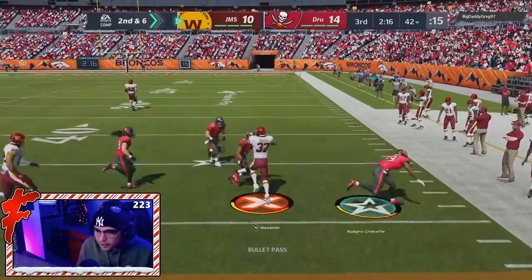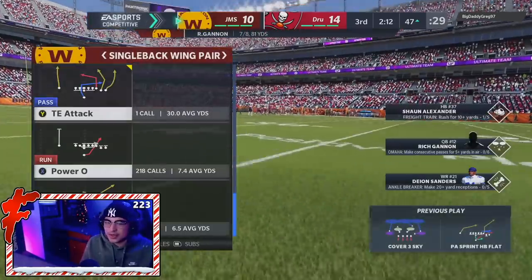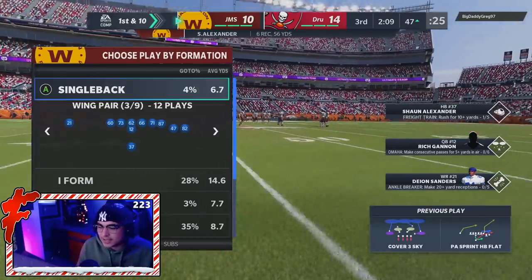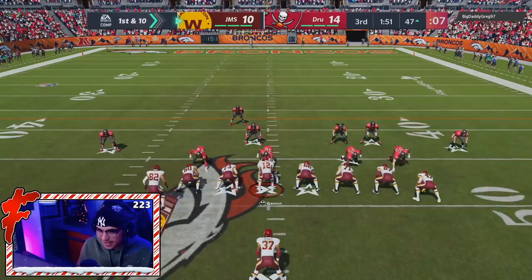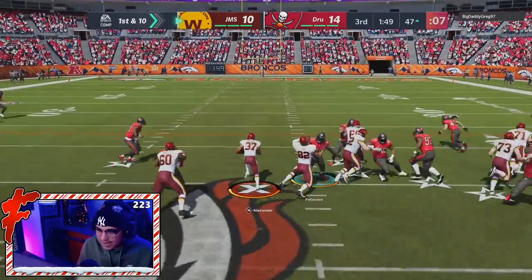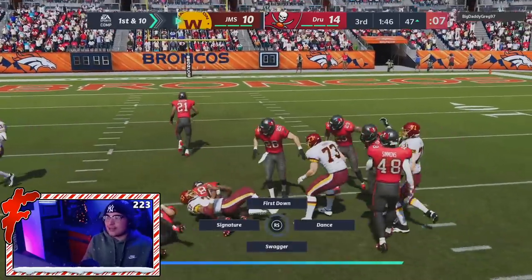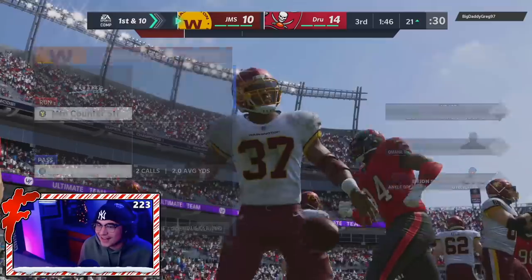We've got Sean out in the backfield. Running a dude over here. We do miss the truck but get a broken tackle right there — and that keeps Sean's energy up, which you love to see. We're going to try O-1 trap out of this formation. I haven't tried this play before, but first time and we get a good gash in the middle. Go Sean, go Sean — air truck, we'll take it. Good gain right there. 10 rushes, 130 yards, and a touchdown so far for Sean Alexander.